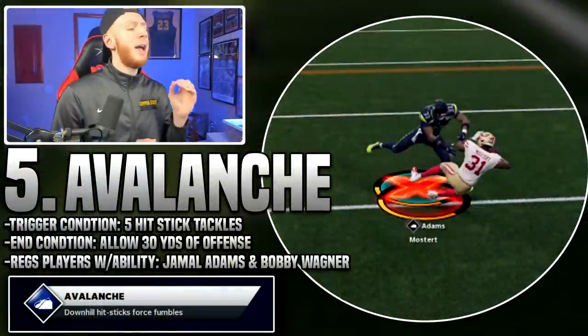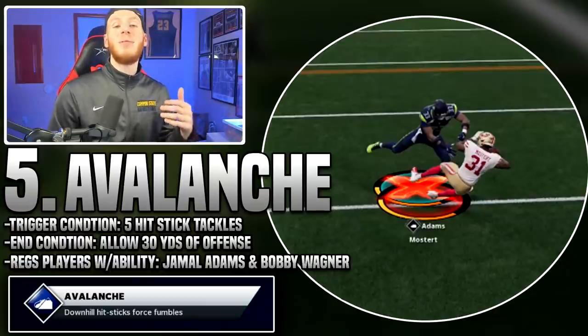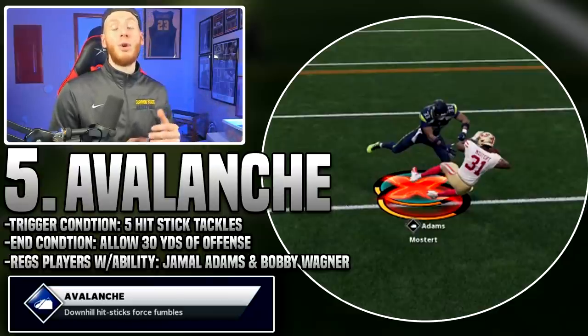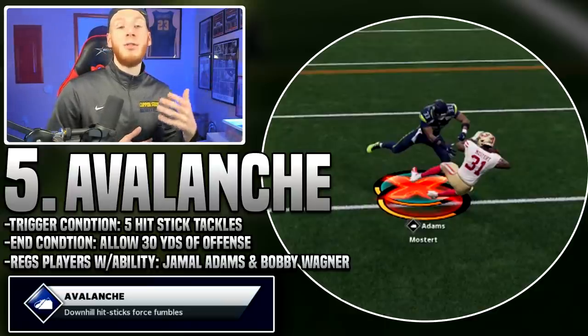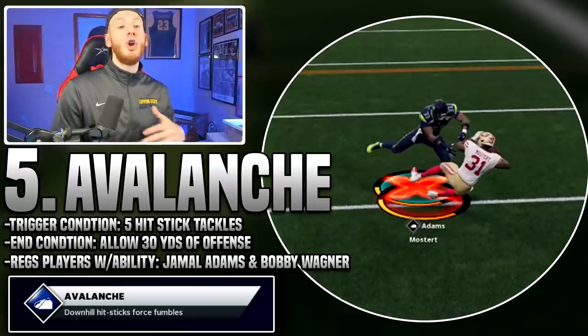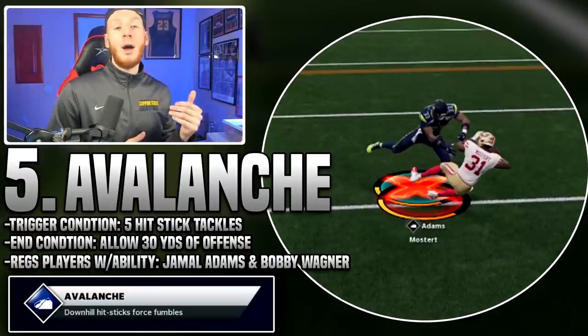At number five we have Avalanche - the lone zone ability or X-Factor on this list. You actually have to do something to activate it, which is why it's at number five. The trigger condition is five hit sticks, and the end condition is your opponent gaining 30 yards, at which point you'll no longer be in the zone.